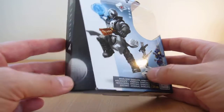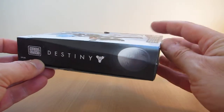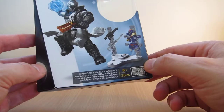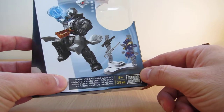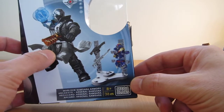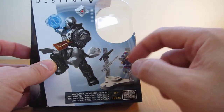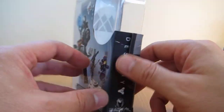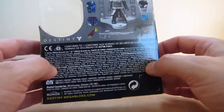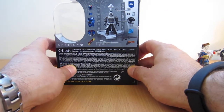However, Mega Bloks have made these Destiny packs just in time for the recent release of the Rise of Iron DLC pack. And this is the Warlock — the Samsara Armoury Warlock. It comes with one figure and a couple of weapons, Ghost from the game, a little fireball, and an alternative weapon from the Future War Cult. That's the armour there, and that's basically everything you get inside the pack.